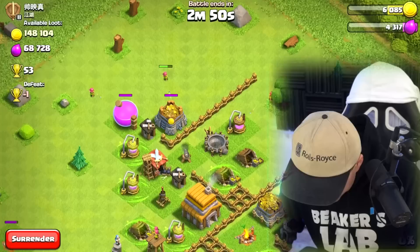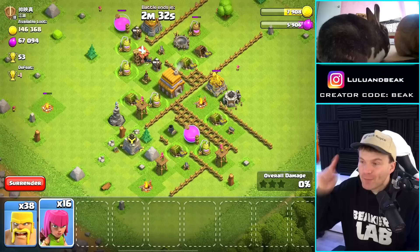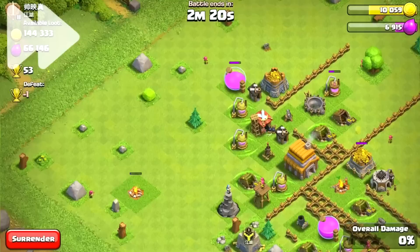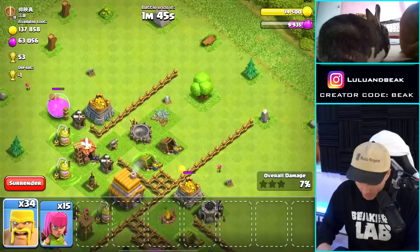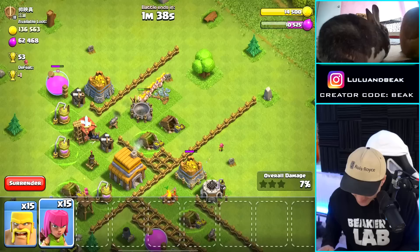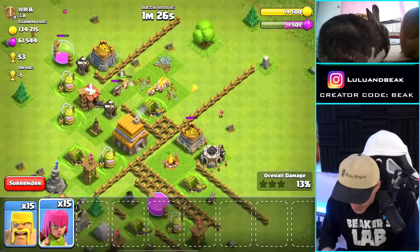Oh, there's a cannon — I seriously didn't see that cannon, guys. I'm really stressed right now, I'm really trying to keep it together. I can't go near that mortar, it's going to devastate me. Okay, we just got gold grab number one. I think we can mostly get the stuff — like that cannon, I think we can get it with barbs. Please don't hit any traps or anything. Here we go — get that cannon! Okay, I think we might be all right.